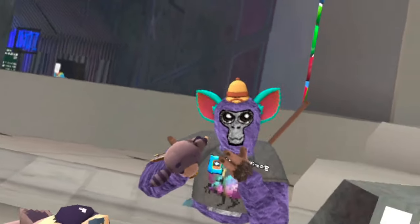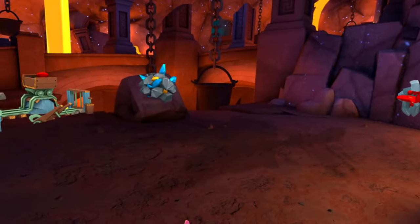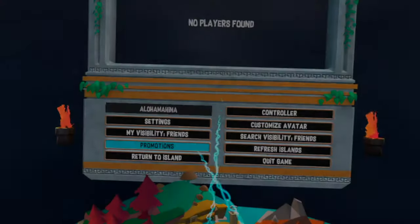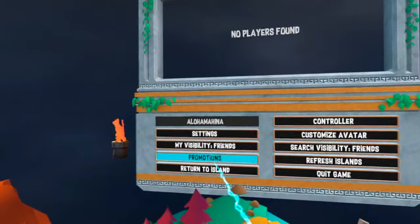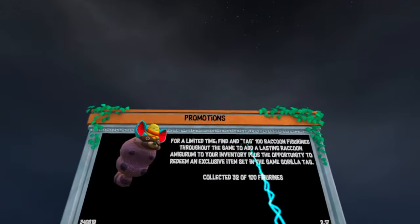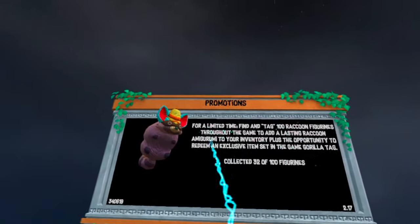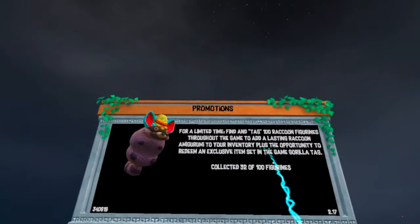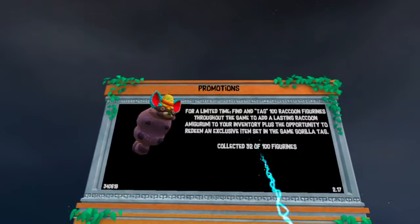If you go to the menu and check Promotions, it tells you: for a limited time, find and tag 100 raccoon figurines throughout the game to add a lasting raccoon amigurumi to your inventory, plus the opportunity to redeem an exclusive item set in the game Gorilla Tag. I have collected 32 out of 100 so far.